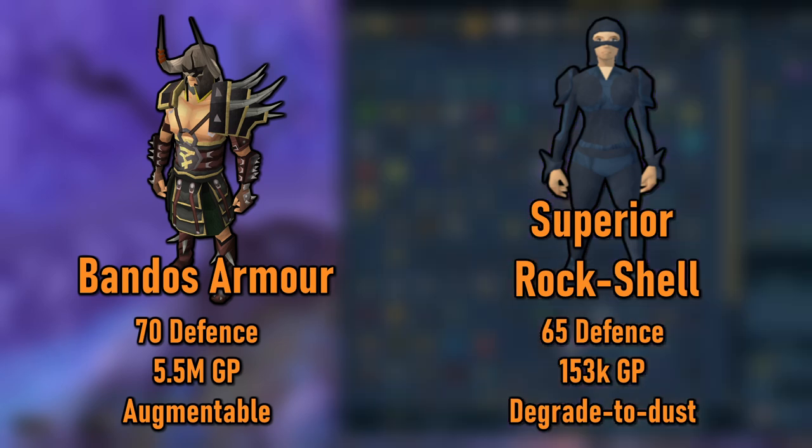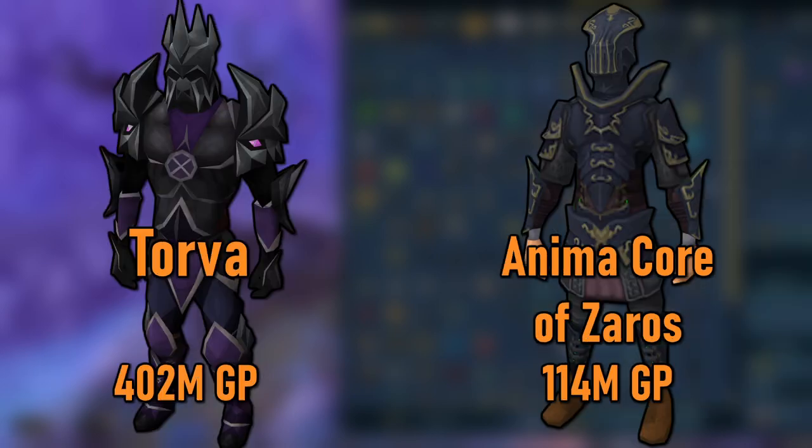This set does degrade to dust over 100,000 charges or about 25 hours or so. An unfortunate side of melee is that most of its good armors are very expensive compared to what you're getting, and generally armor will cost quite a bit more than weapons at any tier. Level 80 unlocks the Torva and Zeros sets, which are about 402 mil and 114 mil respectively. For mid-tier armor, they just aren't worth the price.